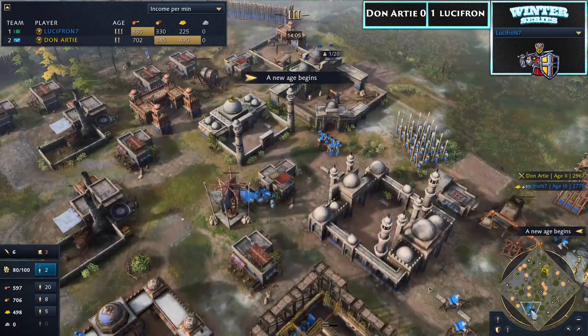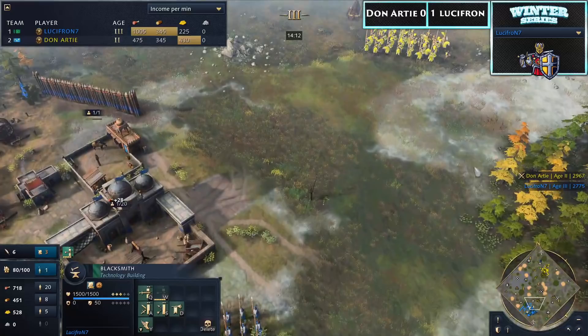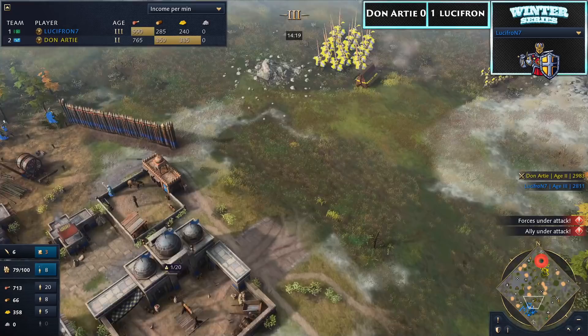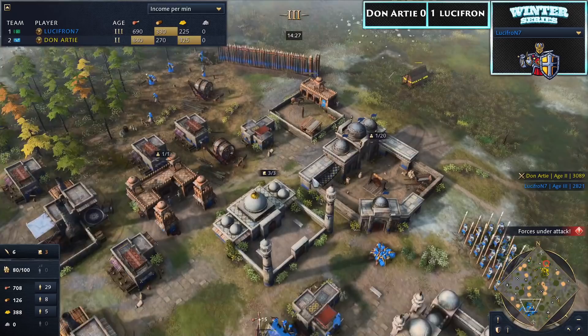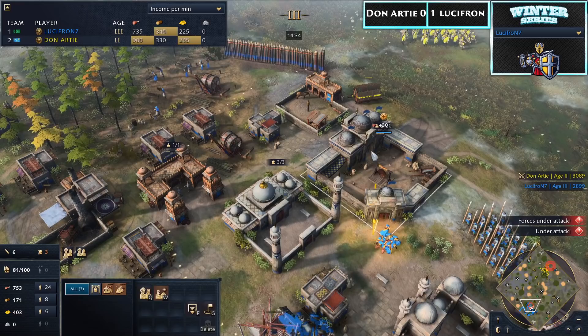Castle age is in and veteran spearmen are coming in already. Looking at Lucifron's POV though, he has no idea about the siege push coming in. This is the timing Donati wants to nail — a fairly sizable force of archers and knights. Man-at-arms could be an option. One mangonel will be pretty effective, and he's not going to mind losing that stable, but it will have to be pulled.